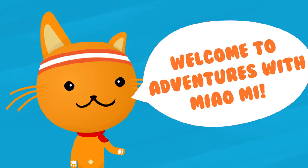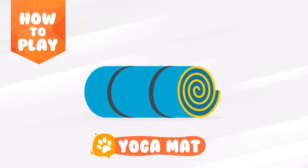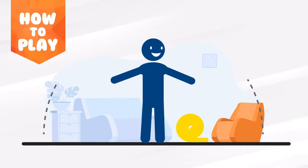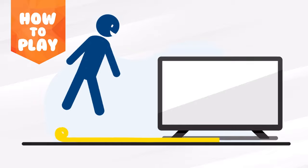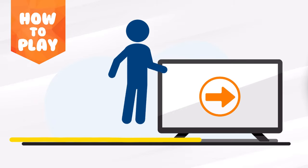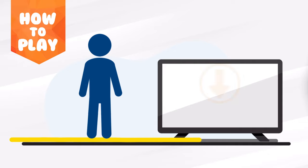Welcome to Adventures with MiaoMii! Get your yoga mat, find some space, and roll out your mat so you can safely move around. Then follow the instructions on the screen.